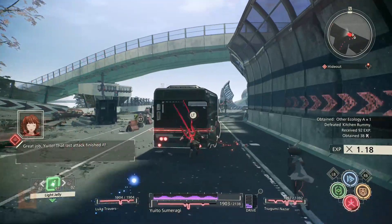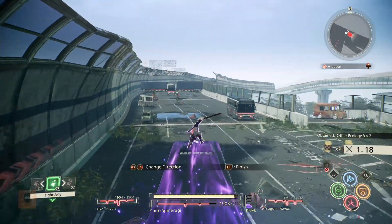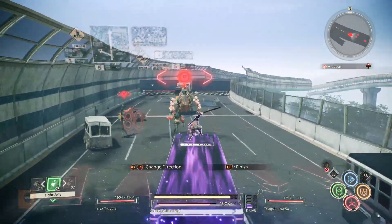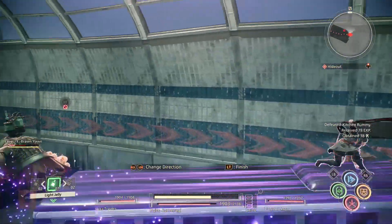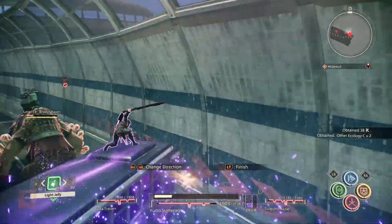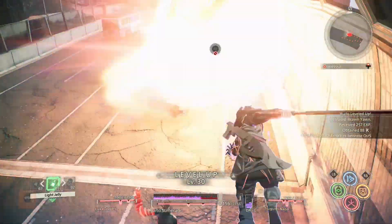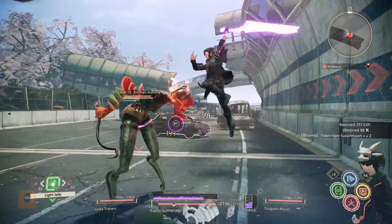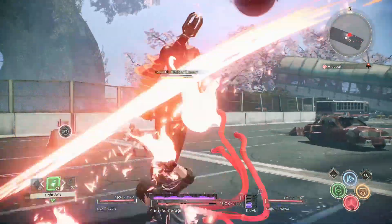From there, use special telekinesis on the bus and drive it forward until you hit the next group, and make sure you ram the big guy. Just run into him. It doesn't matter if you hit a wall or anything, because you can still turn around as awkward as it looks. Remember, using telekinesis on enemies is the best way to decrease their brain crush meters.